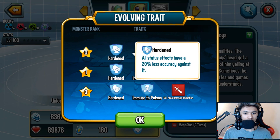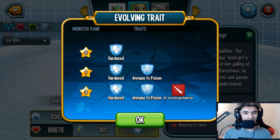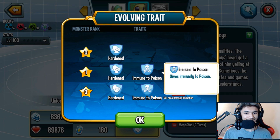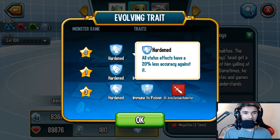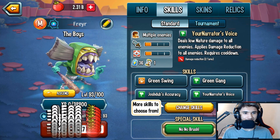At rank zero you have Hardened — not bad. Immune to poison at rank one, that could have been better. Status caster area damage reduction at rank three. These two could have been better, but Hardened is actually kind of good. I'm going to get it to level 100.